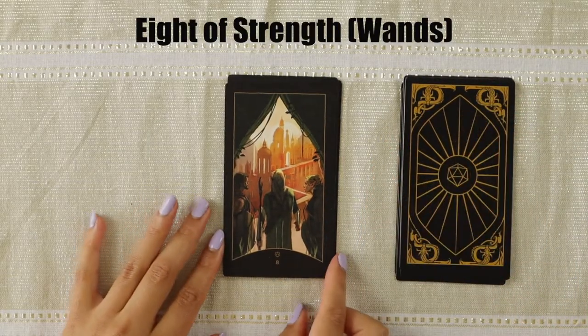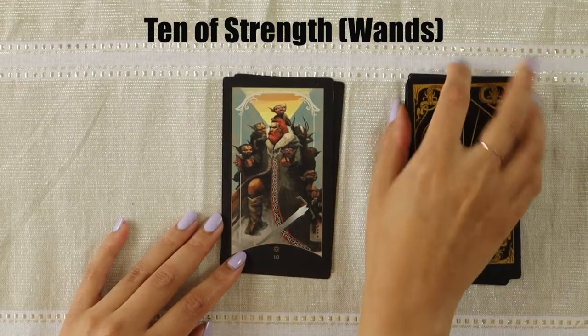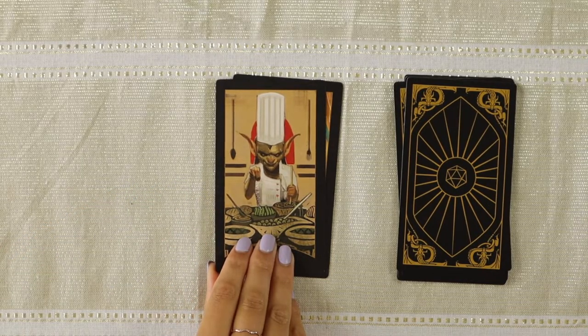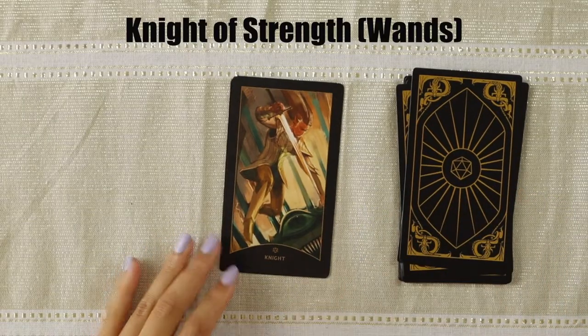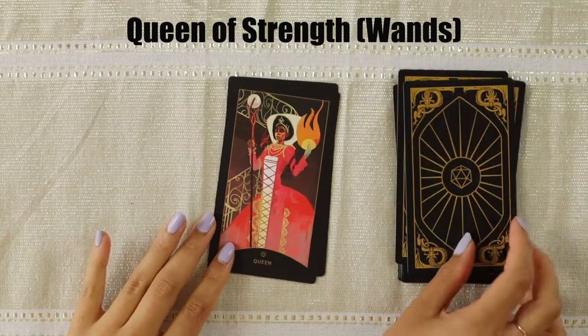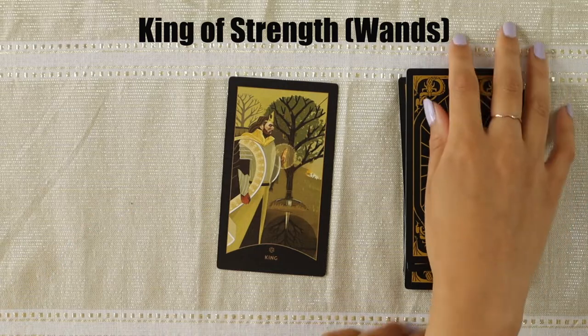The Eight looks like they're venturing off somewhere. The Nine and Ten are next — the Ten features a bunch of goblins on someone's back. Then we've got the Page, which looks like a goblin that you don't quite trust to cook your food. The Knight looks just like Mike Wazowski — we were laughing so hard about that. Mike Wazowski makes a few appearances in this deck. The Queen is pretty awesome with some fire element tying in the suit. The King confused us a little because there's a sword, but it's the Strength suit.